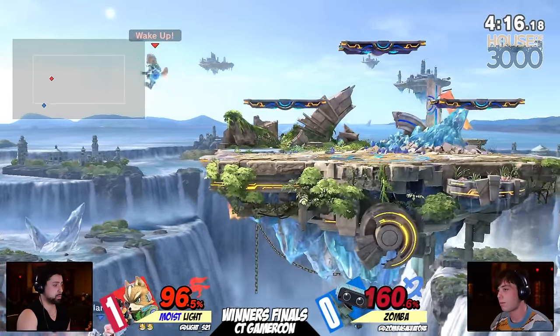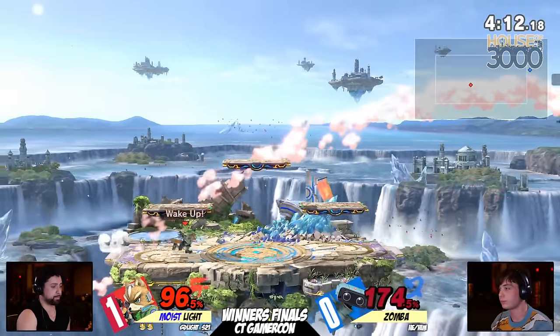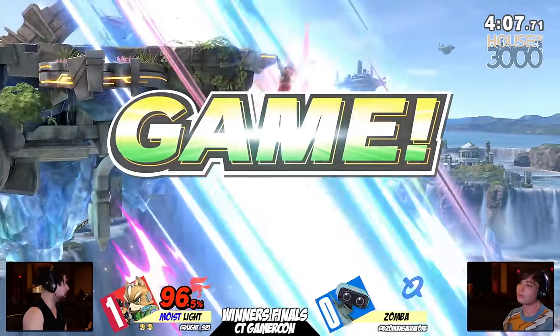The back air is not going to be able to do it. Light now looking for this finisher. At 160%, you're not going to have a lot of invincibility. The bicycle kick is not going to do it coast to coast. Going for something crazy - Firebox is going to be untechable at that percent. And wonderful coverage there from Light going into that game.